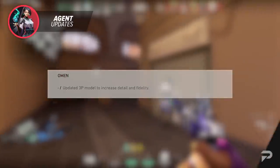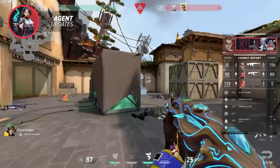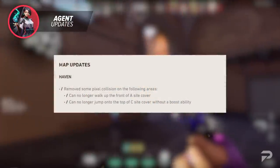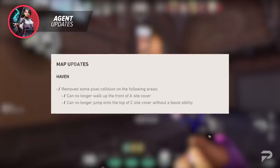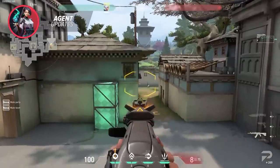For the final agent change, the devs have updated Omen's third-person model to increase fidelity and detail. For map updates, Haven is getting an interesting change to a couple of pieces of cover that many defenders have used to stay safe on the A and C bomb sites. The devs have removed some pixel collisions in these two areas: on A site you can no longer walk up to the front of the site cover, and on C site you can no longer jump on top of the cover without a boost ability — for instance, you now need a Jett updraft to get on top of the C site cover.